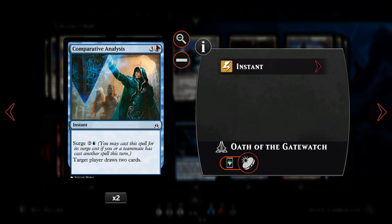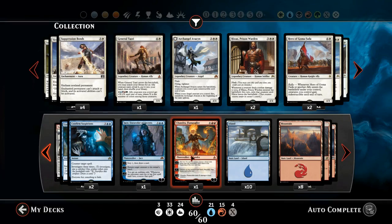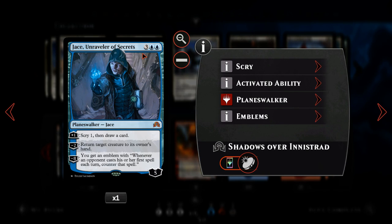A couple copies of Comparative Analysis — four-mana draw two cards, similar to Inspiration but we can pay it at surge cost for three mana, which is why it's in here rather than Inspiration. A couple copies of Confirmed Suspicions — a five-mana counterspell that lets us investigate three times and trigger Sphinx's Tutelage more. For late game we've got Jace, Raveler of Secrets — a five-mana planeswalker that lets us scry one then draw a card, bounce creatures, and at minus eight gives our opponent an emblem where the first spell they play every turn is countered.